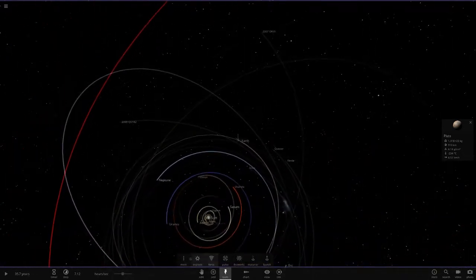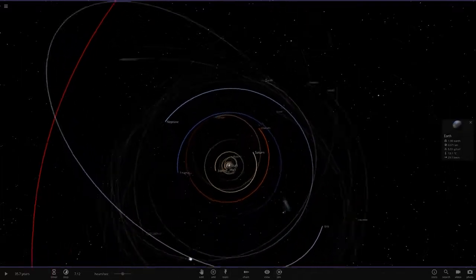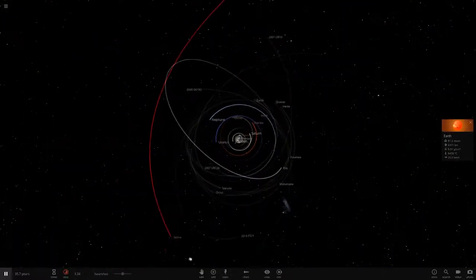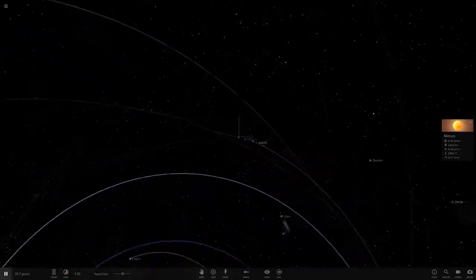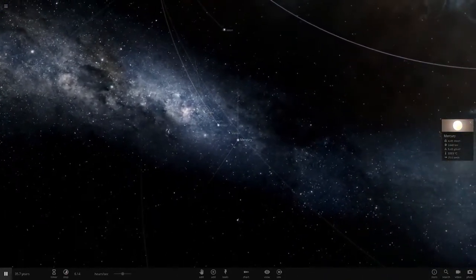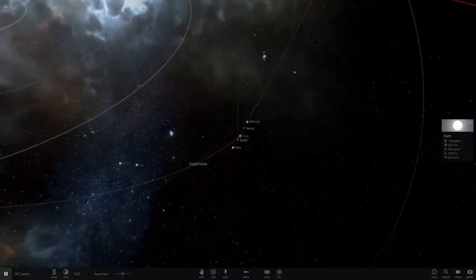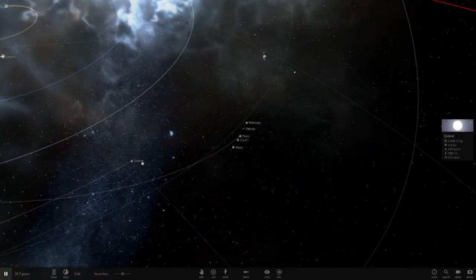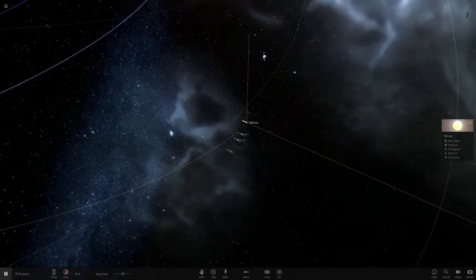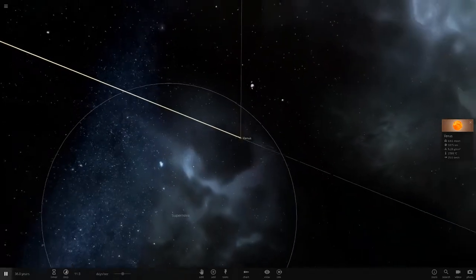We place Earth, Mars, Venus and Mercury in the area of Pluto's orbit, then blow the Sun up. We've got a nice blue supernova this time. All the inner planets out there are already heating up — Pluto, Venus, Mercury, Mars, Earth. The nova is heavily damaging the dwarf planets, which are losing material. Then — wow — apparently Venus survived, but everything else didn't. That makes no sense because Earth is bigger and has more mass.